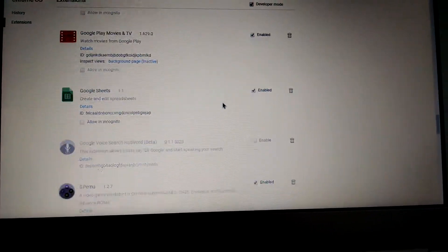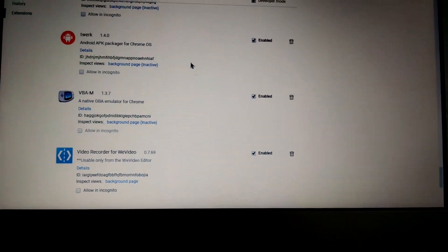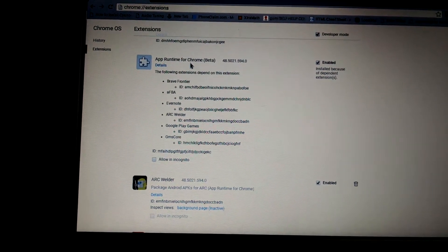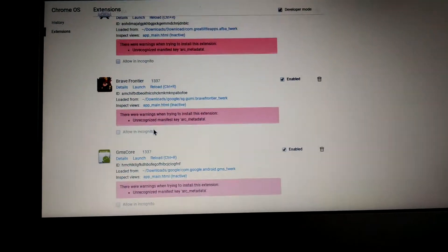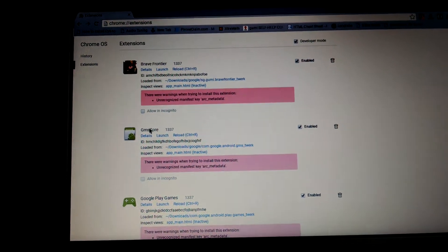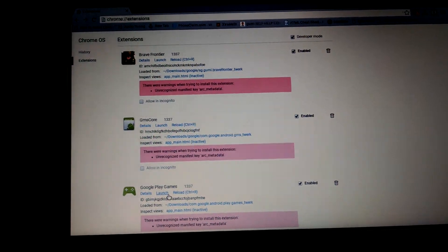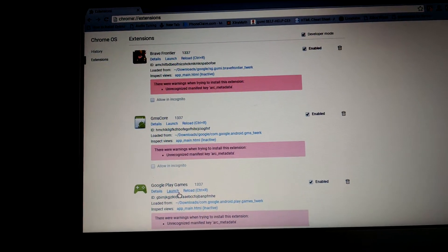Go ahead and install Twerk. After you install that, it's going to tell you to install App Runtime for Chrome Beta, and you're going to need this to actually run anything — it has to do with Android. And you're going to need these three files: Brave Frontier, GMS Core, and Google Play Games. I will make sure I put the download links in the description below.